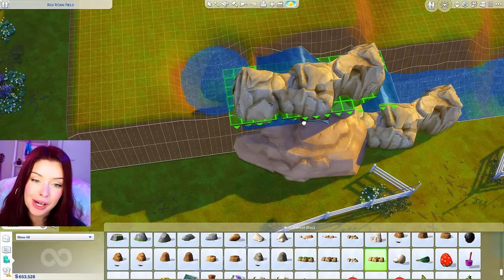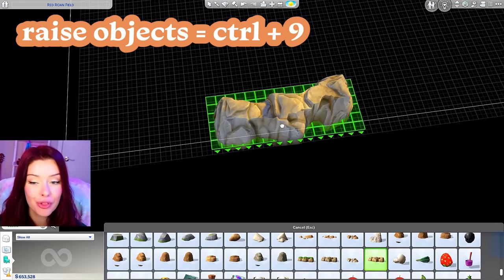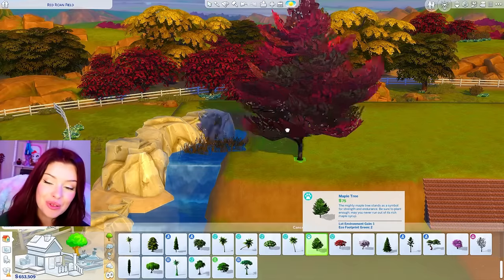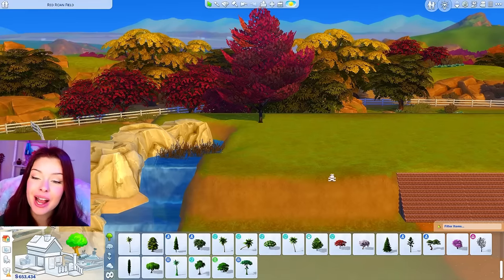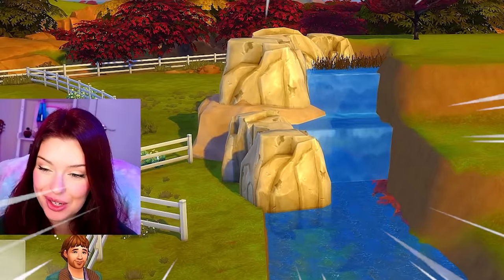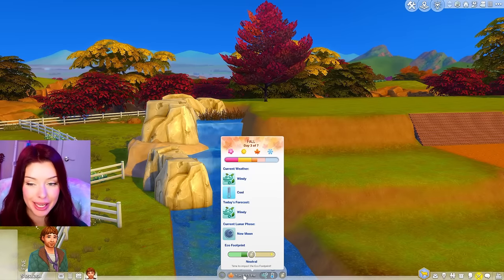Another good trick if you're not using the tool mod is to turn on the grid, page down into the basement, and raise it up — that way your rocks will actually go into the terrain and not sit awkwardly on top. I'm also going to add some trees here and then go into live mode so we can see the waterfall. I'm going to fast forward my game a little bit.